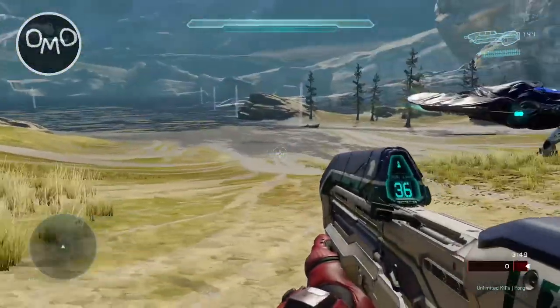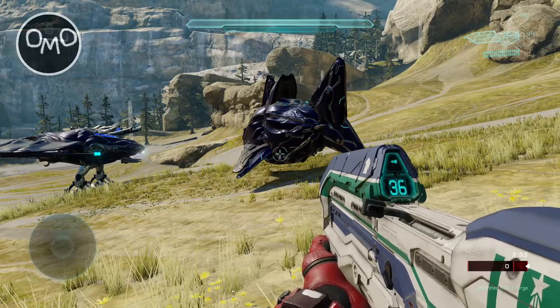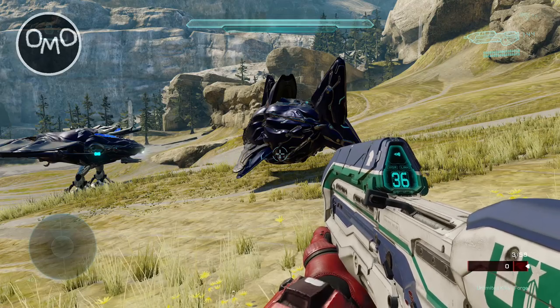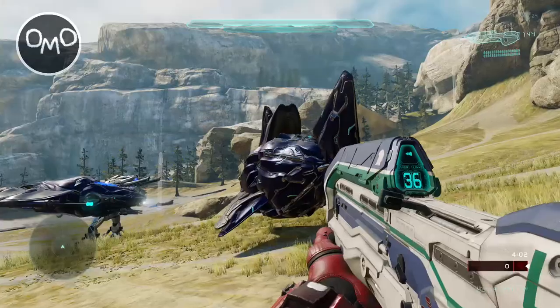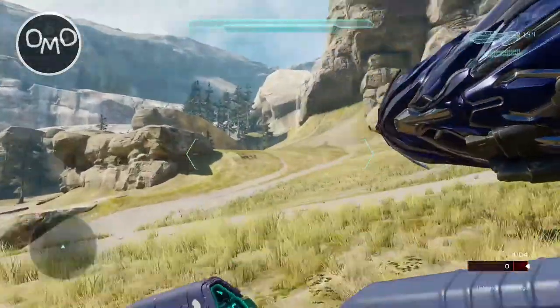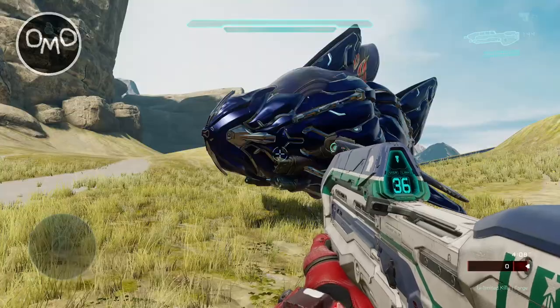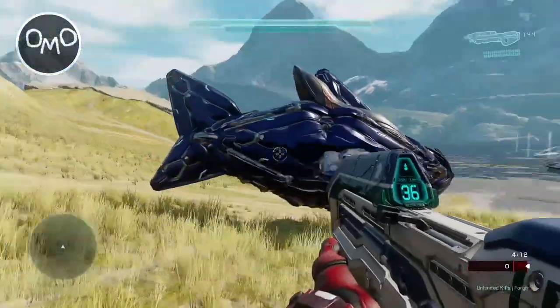The thing I've noticed with Covenant vehicles is they're usually all named after spirits and stuff like that — so phantoms, banshees, spirits, spirit dropships, ghosts. They're all named after certain types of spirits. So a Covenant Shark wouldn't really work well, but they could call it a UNSC Shark since a lot of UNSC vehicles are named after land animals here on Earth.